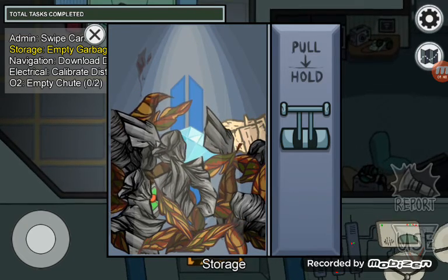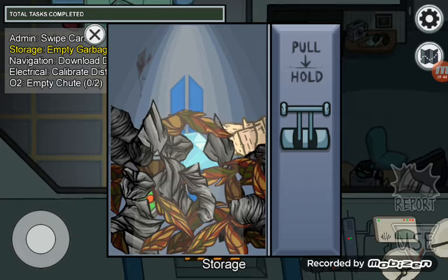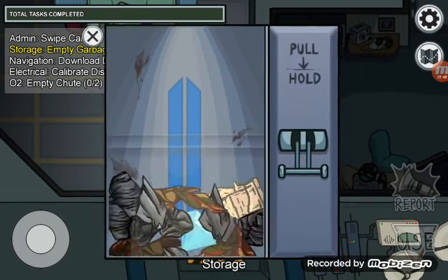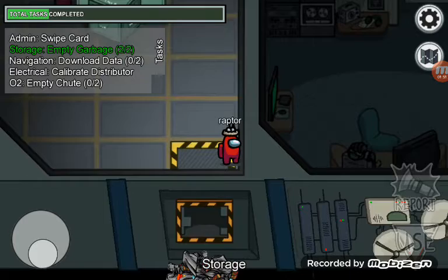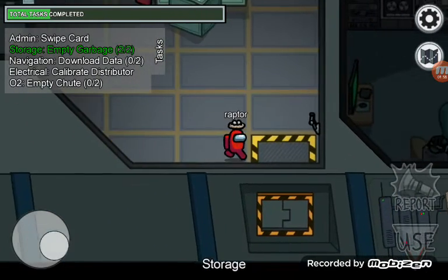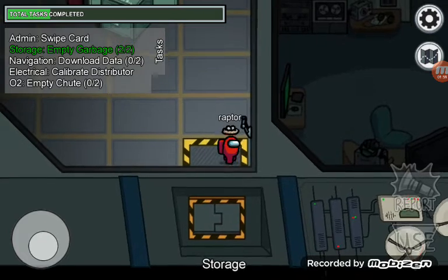My dilemma is, how would they just stuff a valuable diamond in the garbage, along with a teleporting device, and just pull the lever and launch it forever — to be lost forever in space? Here's a theory: I wonder if they use this to eject the crewmates?